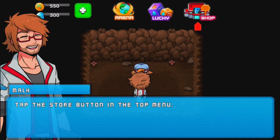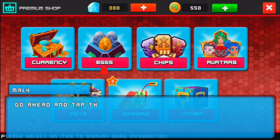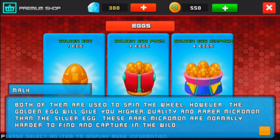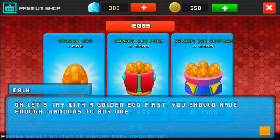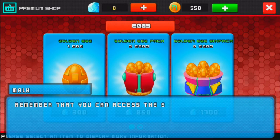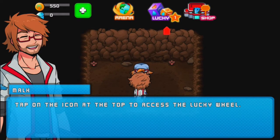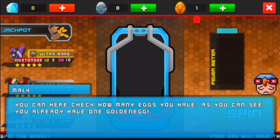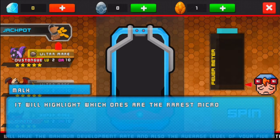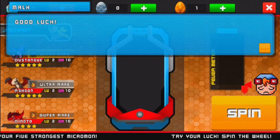These diamonds are very valuable and you can use them to buy items from the store. You can buy Micromon eggs to spin the lucky wheel — every time you spin, you win a new Micromon. There are two kinds of eggs: the golden egg gives you higher quality and rarer Micromon than the silver egg. This is all part of the game — you have to do it. Now we go to Lucky on the top middle, tap on it and we have an egg. Let's spin it.